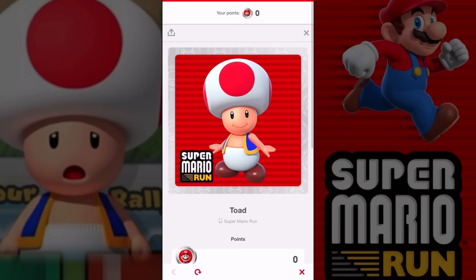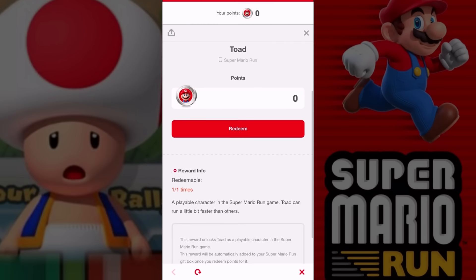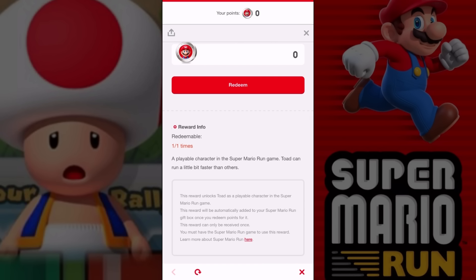So we got to redeem it. That's what we do. Here's Toad - let me take a picture. I like this. Alright, so we got a picture. Redeemable one time - a playable character in Super Mario Run. Toad can run a little bit faster than others. This reward unlocks Toad as a playable character in Super Mario Run and will be automatically added to your gift box once you redeem it. You can only receive it once.